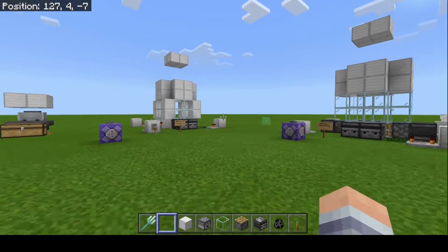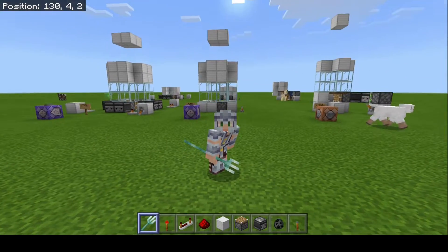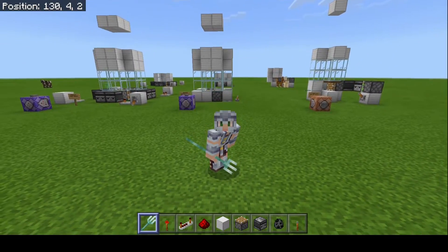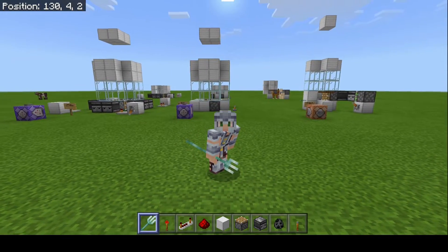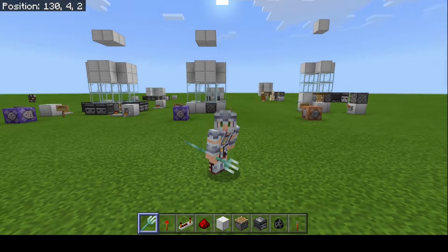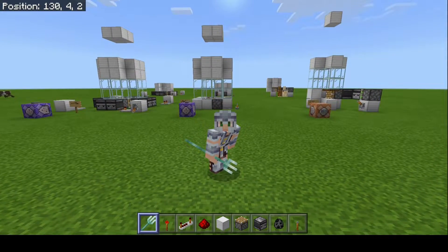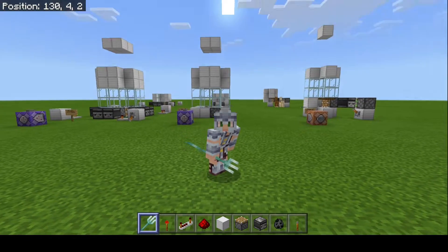Let me show you how to make these trident killers. By the way, if you're using Impaling V tridents, bear in mind it will do a lot more damage to all the mobs, so they will most likely die a lot faster. Whenever you see me throw a trident in, if you make it an Impaling V trident it will do even more damage.